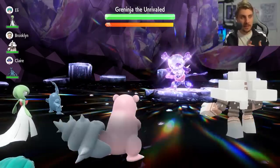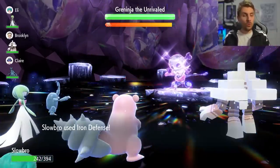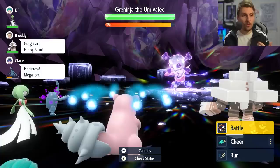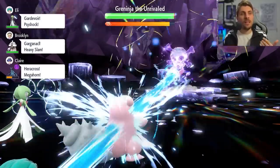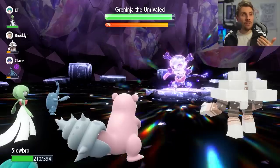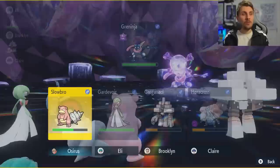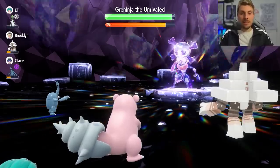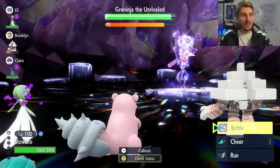Greninja will always go for Double Team and then lay Toxic Spikes down onto the field. The first thing we're going to do is set up an Iron Defense. There is an argument for going for a Stored Power on the first two turns since Greninja normally on the second turn nullifies all our stat boosts, but it's pretty risky because it can put you in a precarious position where you can get taken out the next turn if Greninja goes for Night Slash. You can see we've got two Iron Defenses up and they will be nullified.